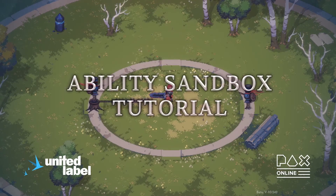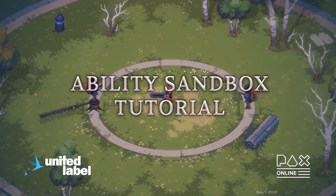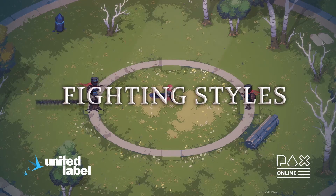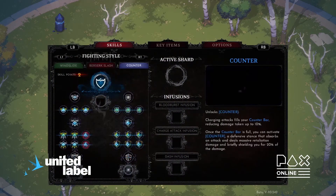Hello everyone, and welcome to our Ability Sandbox tutorial for Eldest Souls. There are three key parts that compose our Ability Sandbox system. The first key part is the fighting styles — there are three of them, and they will really define how you approach each boss fight in the game.